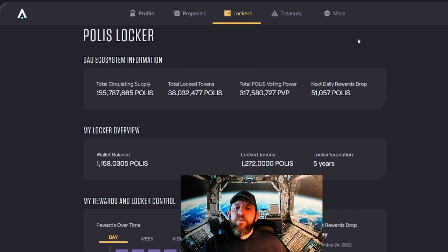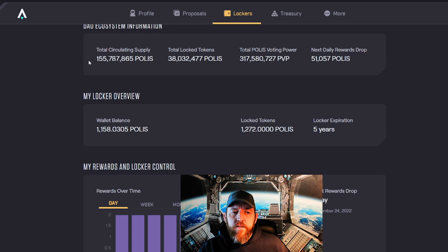If we go into the managed locker portion, you get a bit more of the credentials: the total circulating supply of Polis, the total locked tokens — which is a considerable amount, almost a light fourth. We have the total Polis voting power that has been given — the rights of voting power given for locking these tokens. And then we also have the next daily reward drop, showing how many Polis tokens they're dropping each time.